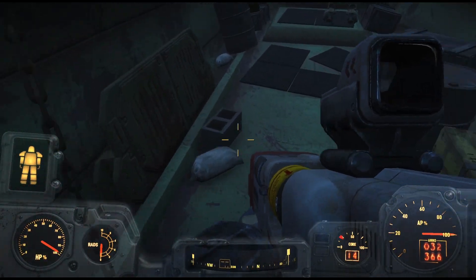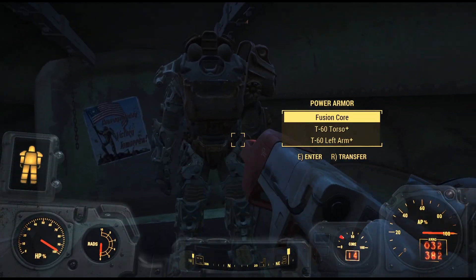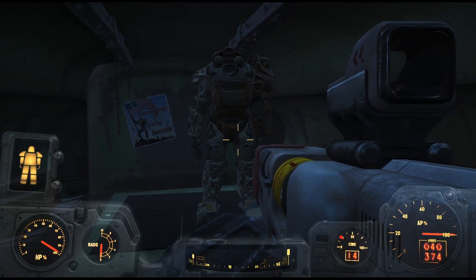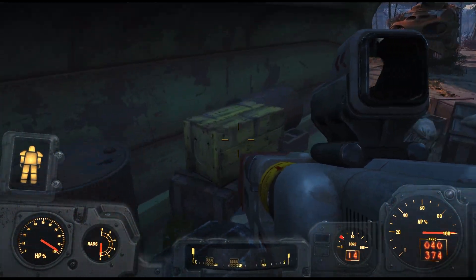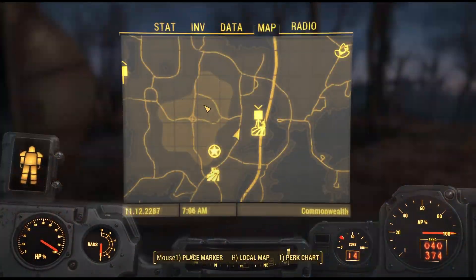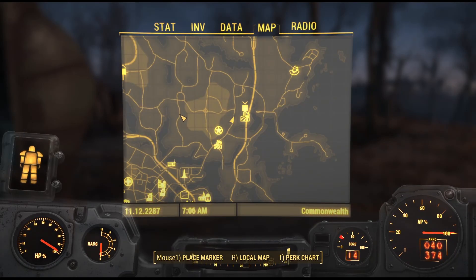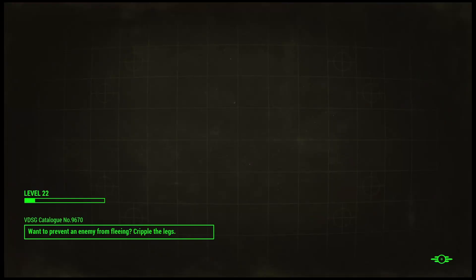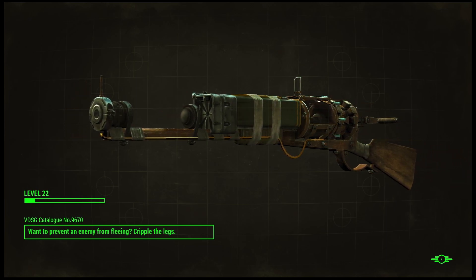The issue is that I was looking at the one that highlights living targets. T-60. Well, let's take a second and go back to Sanctuary. We'll drop off this power armor and go grab that one.